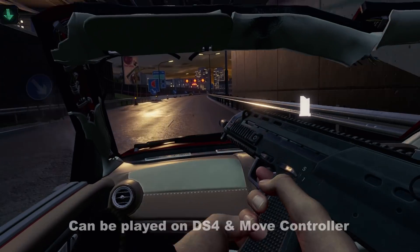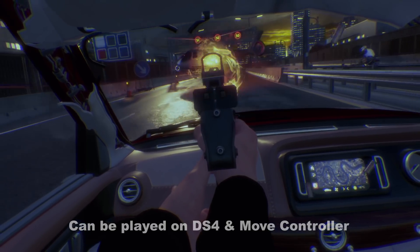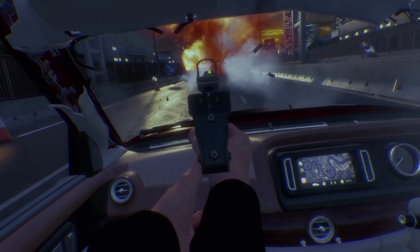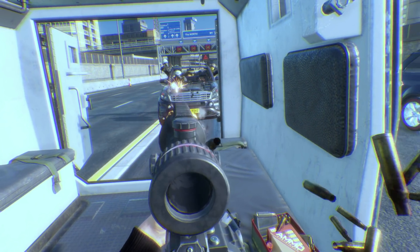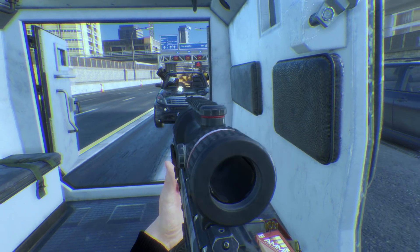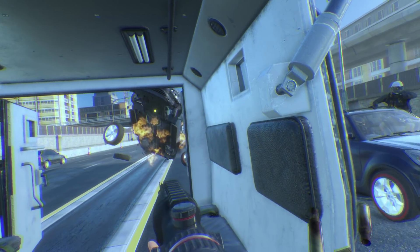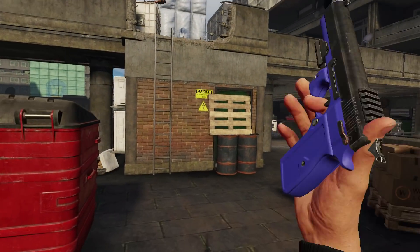Precision mode is super easy to enable. You just press both move buttons down and effectively it acts to slow down the world. It's really highlighting that Ryan has these super fast reflexes from his training that allow him to assess situations in a way where he can just pull off a load of shots or actions in a way that would be really hard to do otherwise.